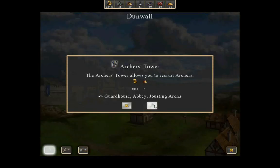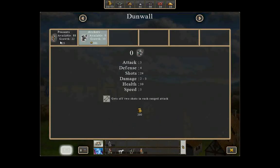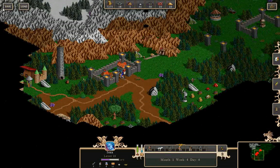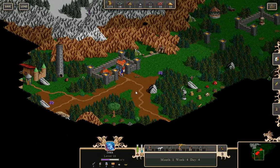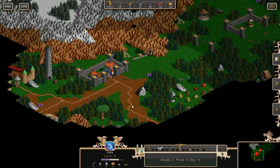Let's build an archer's tower because I want some more archers, and let's fill up on peasants. I don't trust the quick save in this game — if you die, you can't just hit quick load. You have to go through the death screen and lots of crap like that.